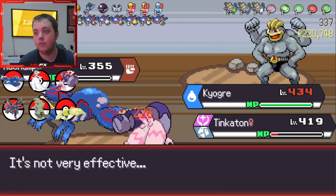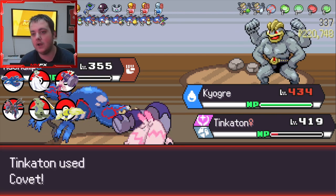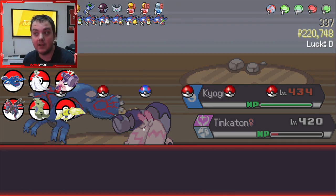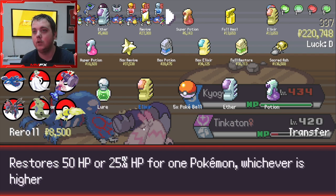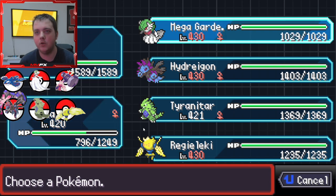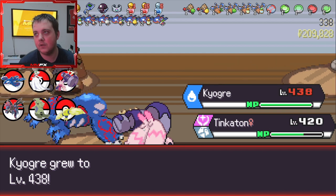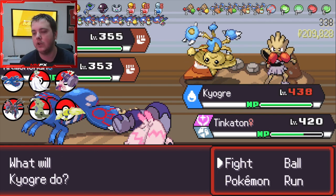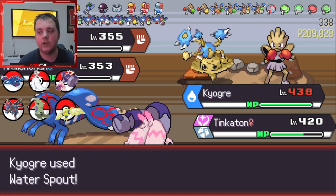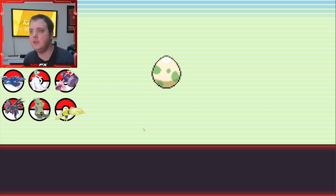We now have one last move before we die. We didn't get the Lucky Egg - that's another thing, you might sometimes not get the item and you've just got to risk it. It's always a good thing to risk it though. Now Kyogre can get another four levels. The next fight is easy. I actually should have changed the Lucky Eggs and stuff because it will probably have been maxed out by now and Tinkerton needs those levels.